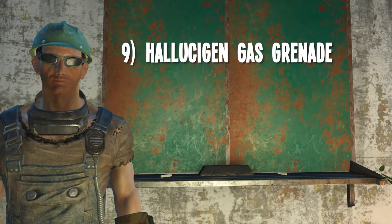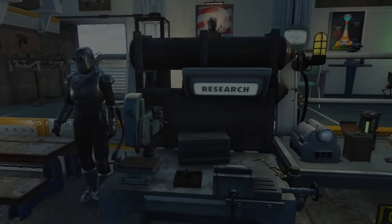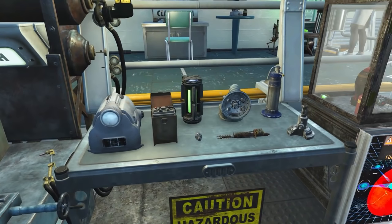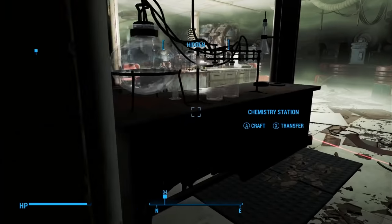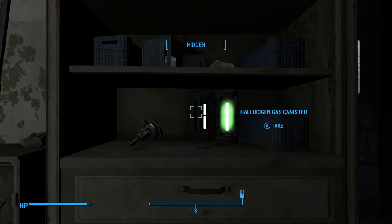Number 9: the Hallucinan Gas Grenade. This is also an item I displayed in the science-y area of my Vault 42 build. It's not completely unique because you can make a limited amount of extra gas grenades once you know how — I think only 9 total though. But when they're full, they display a cool neon green stripe and make for an interesting display item. To learn how to make them, you'll need to complete the Hazardous Material quest. I made an entire video on that, so I won't go over it here, but the link is in the description below.